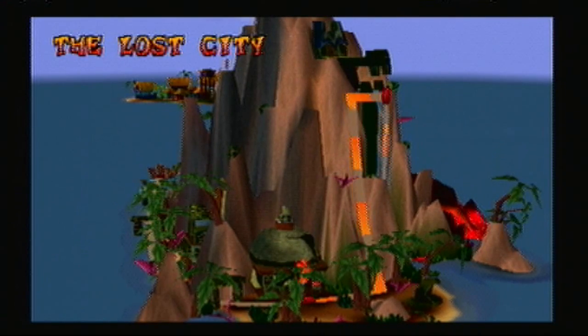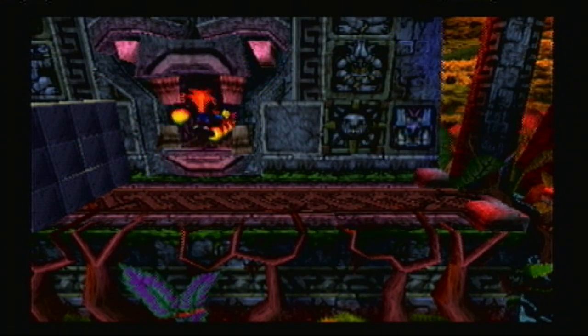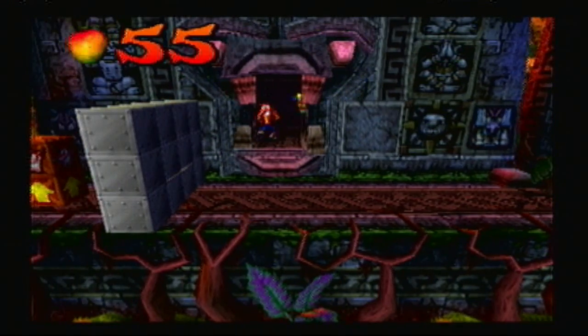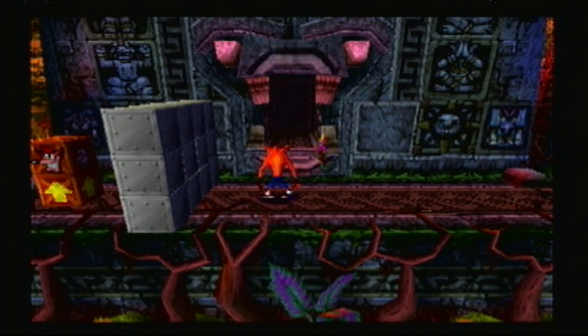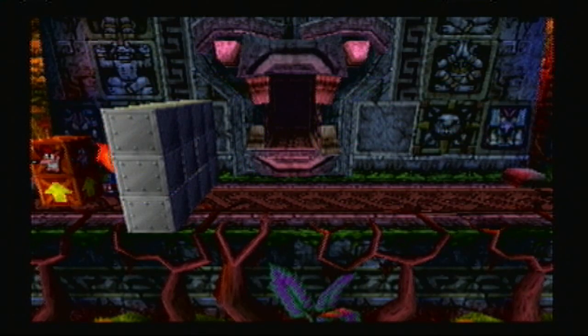Welcome to Lost City. Lost City is the first level where we can get a colored gem — specifically the green colored gem from this stage. Now, there will be an Aku Aku Mask that spawns every time you come in and out, so I recommend doing that.